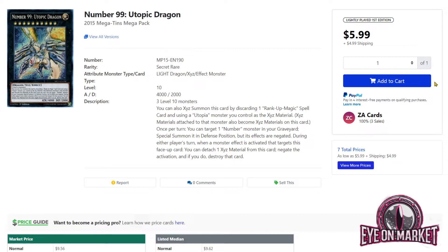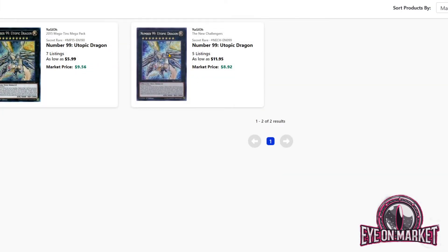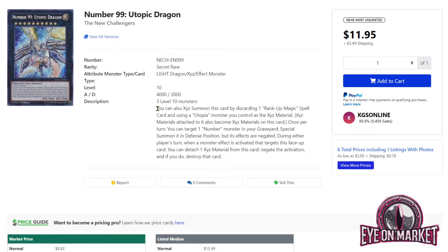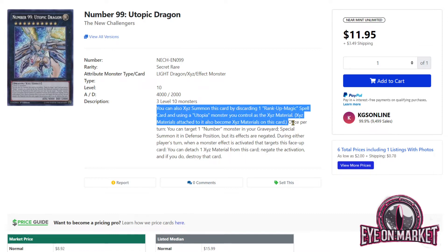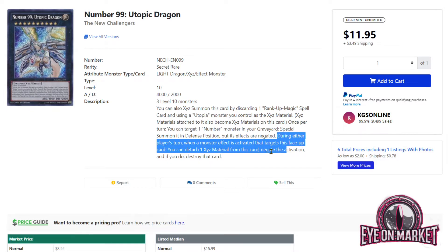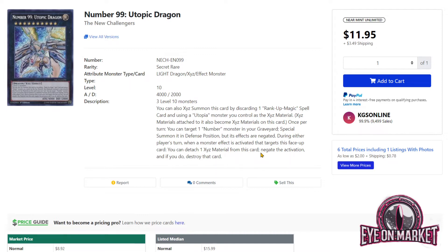First off, we're going to take a look at a few of the Utopia cards. With the Zexal stuff officially being released in Lightning Overdrive, some of the fallout has trickled down to cards that the deck might play. We do have a structure deck coming, or at the very least new cards — we don't know whether it's going to be a structure deck or if they'll put them in King's Court. Utopic Dragon only has its two prints and is a really solid card. You can discard a Rank-Up Magic spell to make this using a Utopia monster, so if you make a Utopia using the new Zexal Sage, you automatically have that requirement.